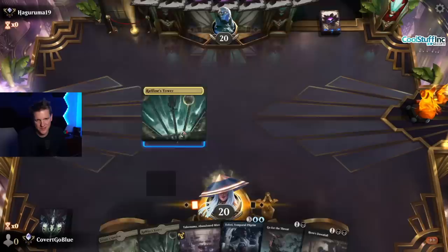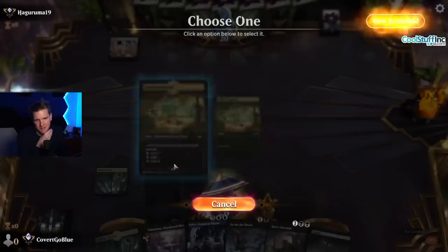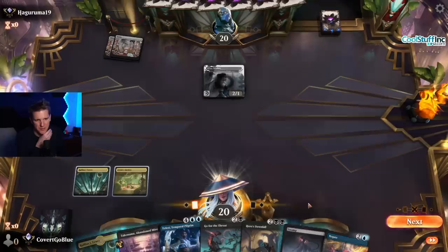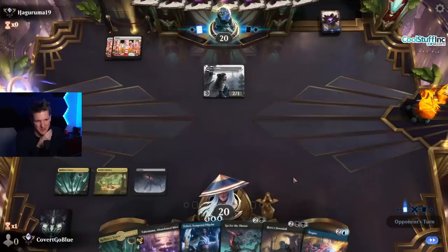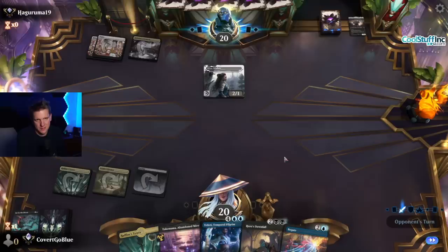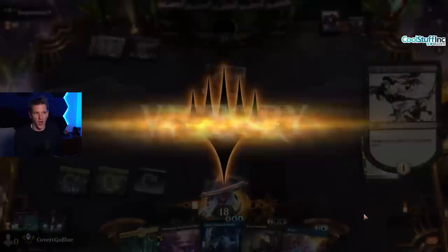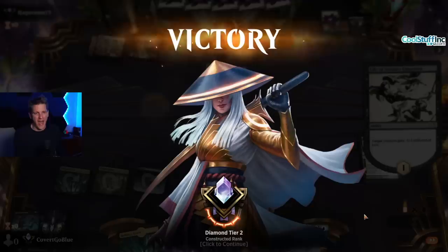Alright, we go first — we have removal spells, we have lands, we've got this. If they play a Thalia we can't Go for the Throat anyway, so let's get the tap land out of the way. It'll also throw them for a loop seeing how five-color we are. And there's Thalia — worst card we could possibly draw is Negate. The Adeline's got to die. Life of Toshiro Umezawa — always wanted to draw one of these against a Thalia. I didn't know it would be that good. I think they hate getting owned by that card.